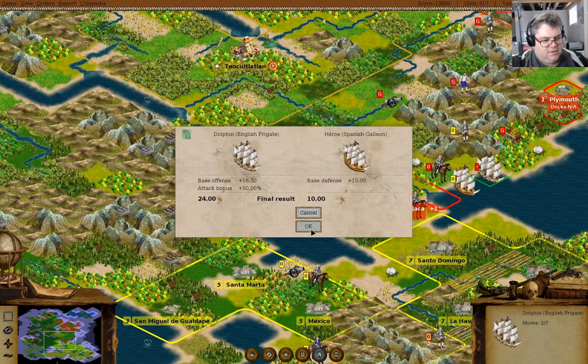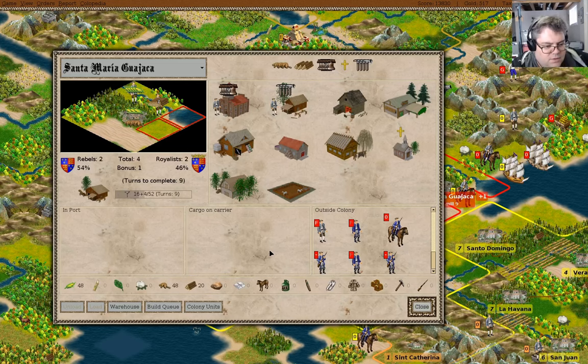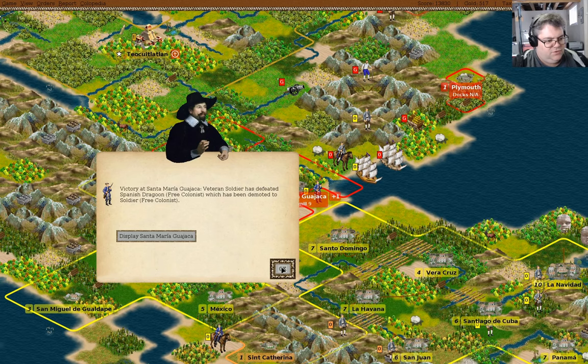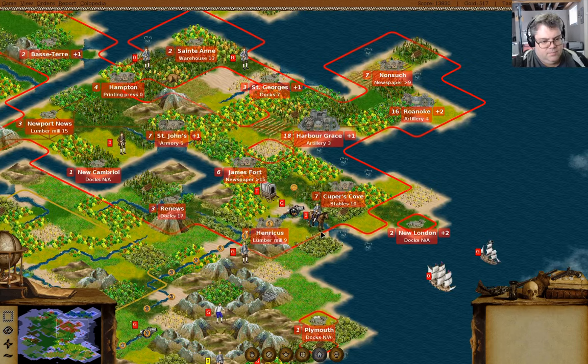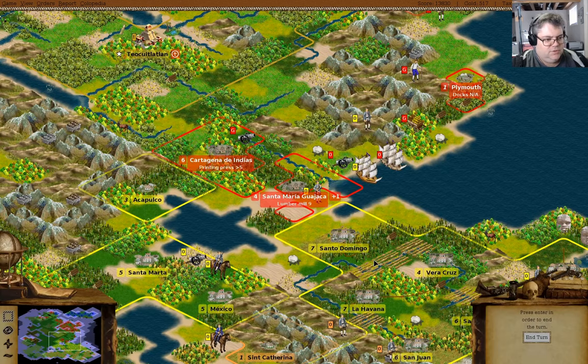Attack. Evades. You come in there. Defeated the dragoon. That didn't work. We unload those.